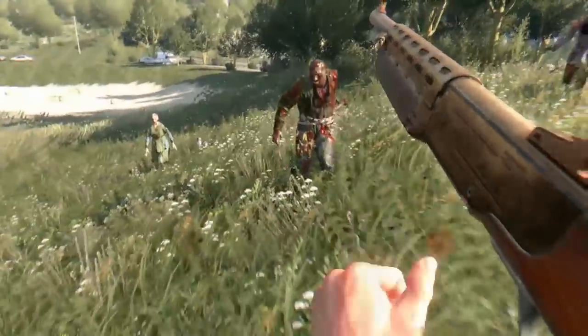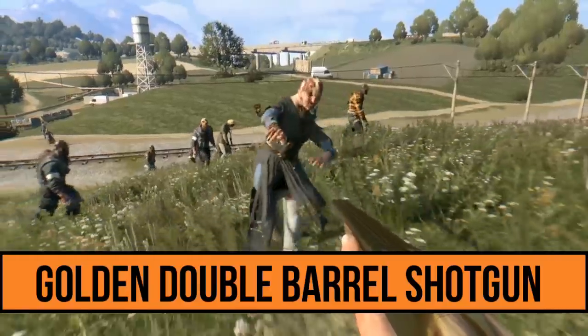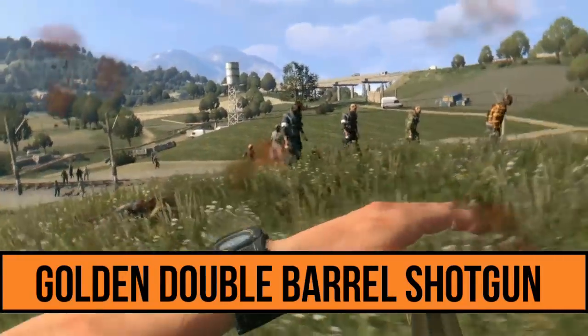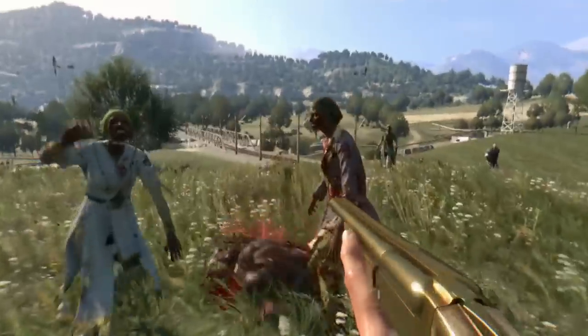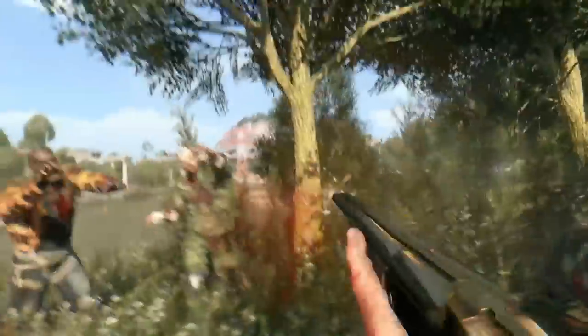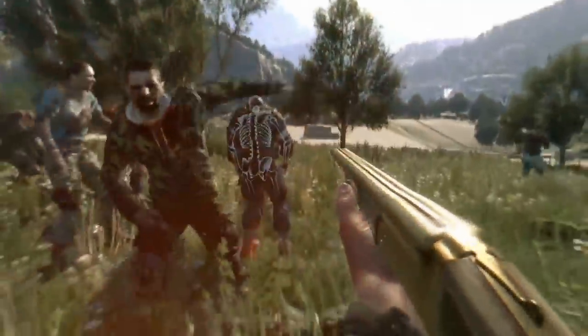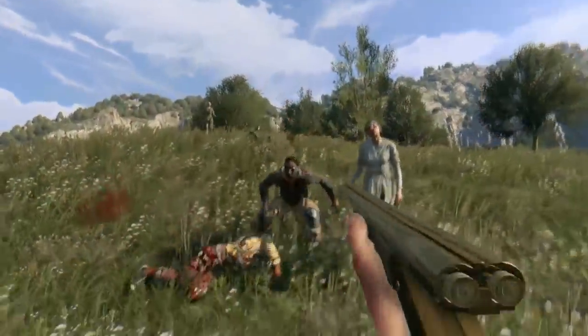Now let's move on to the number 1 position — the gun that is far better than every other gun on this list. For number 1 we have the Golden Double Barrel Shotgun. It has 125 more damage than other shotguns, with 14,201 damage. It literally wrecks each and every zombie. By the name 'golden' you can tell it has a really golden look, and it shoots two bullets at a time — it makes zombies fly away and destroys them in pieces.